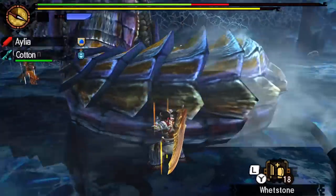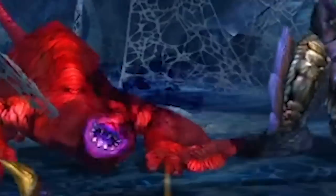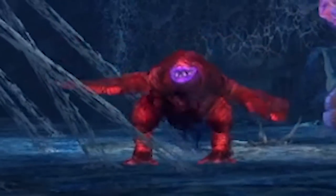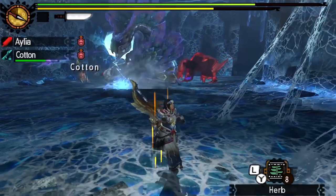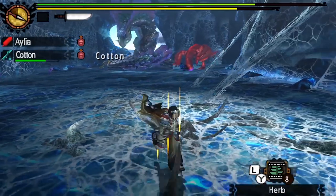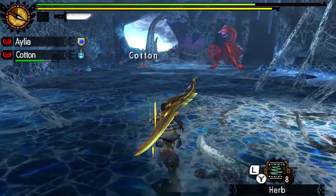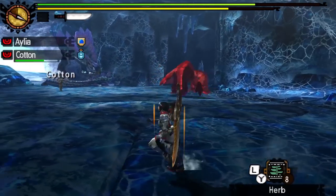What the hell was that? Why did that sound like a roar that wasn't Najarala's roar? Because it probably is. Oh my god, there's a frenzied red Khezu here! Why is there a frenzied red Khezu here? I don't know. I have four potions left and the situation is not conducive to it. You do not want lightning balls chucked at you while you're trying to fight a Najarala.